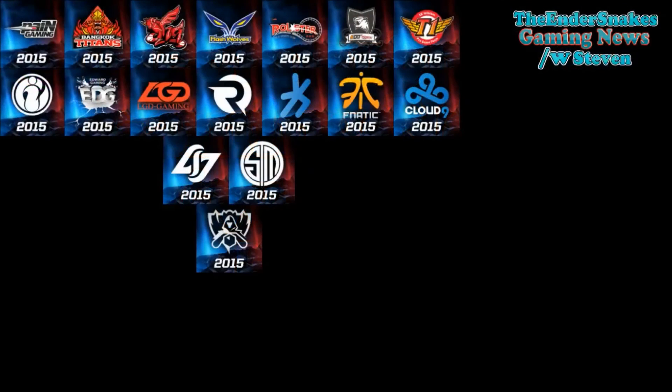First things first is icons. There are now whole Worlds icons for all of the teams — Pain Gaming, Fnatic, Origin, CLG, TSM, and all of them. You guys will most likely see them on screen in the editing. They're all there and they will all be 250 RP, like always.